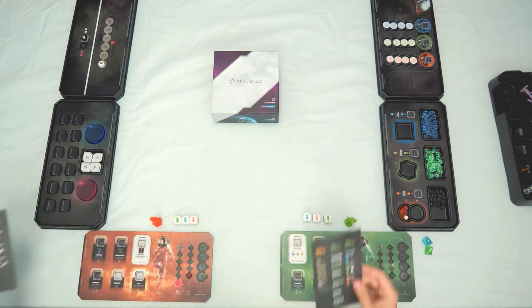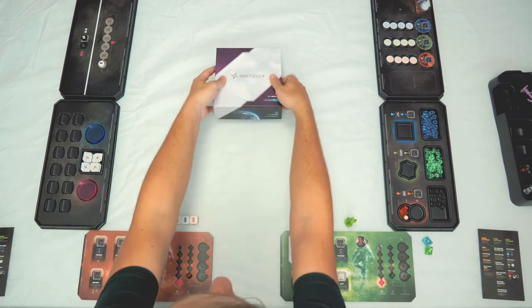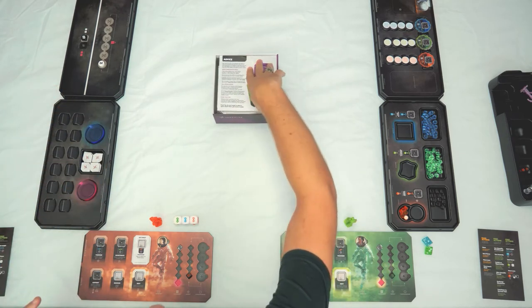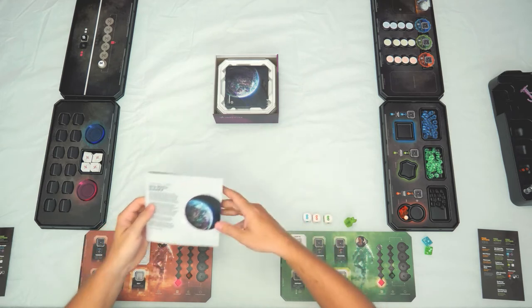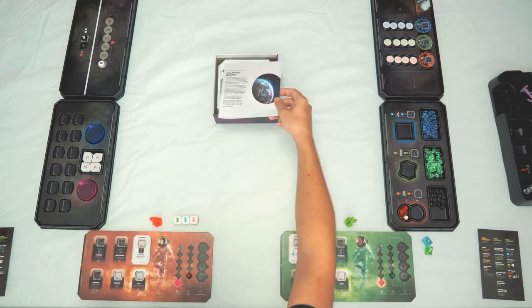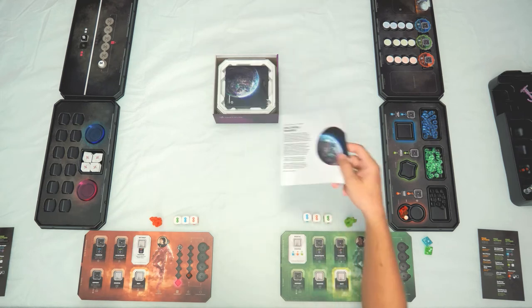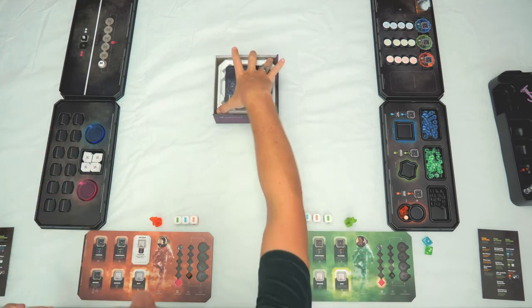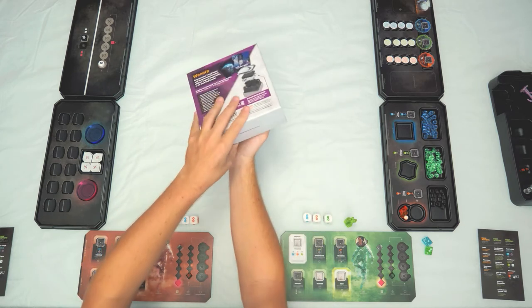There are also player aids you can distribute to each player. That's everything you need before opening the planet box. Now let's look at Wendora. I've already prepared the components inside the box — on your first playthrough they'll all be shrink-wrapped. Read through the planet's manual carefully, as it describes all effects, rule changes, and setup specific to that planet.